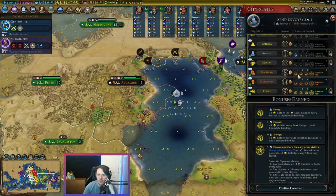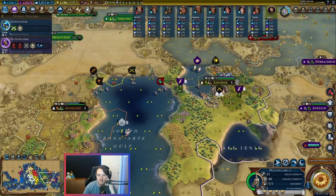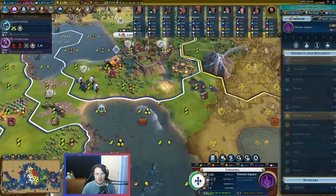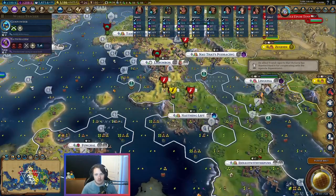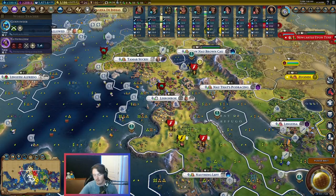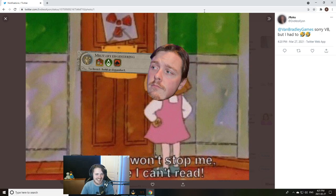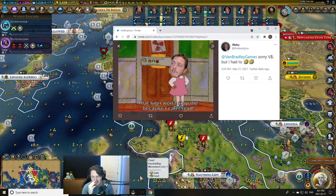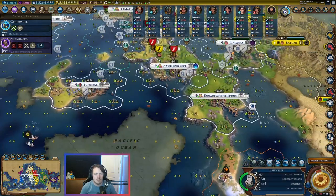Once Himiko's done, we're going to delete Himiko and buy her back. Did I lose suze of Auckland? Are we good? The vision is just toggling weirdly. Can I suze Zanzibar? We want a fresh Himiko. I think we get this next to the Machu Picchu here — a little more culture in our lives. They're going to give me 20. Vicky, you were a trash ally in the war against Tamar earlier, but man, did you come through there.